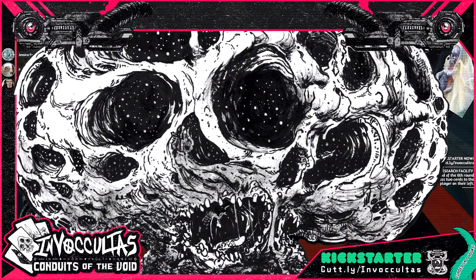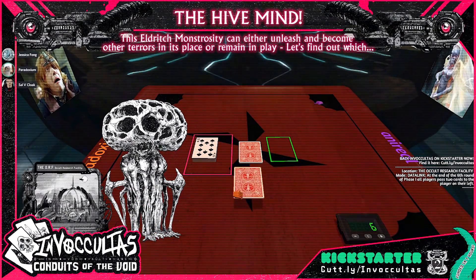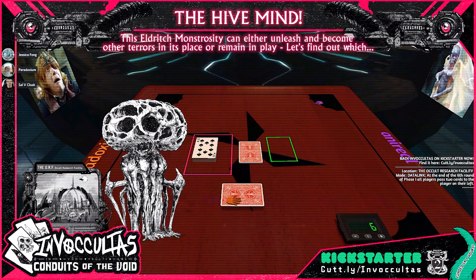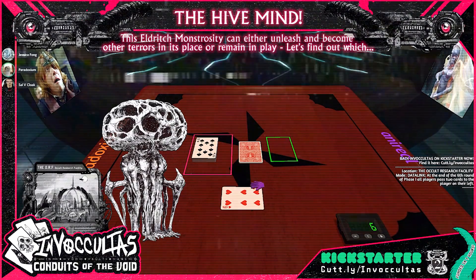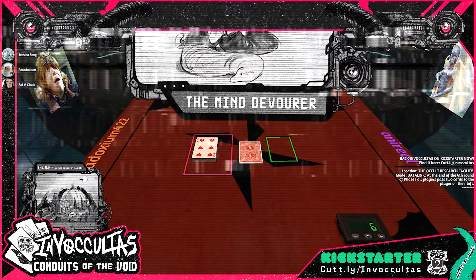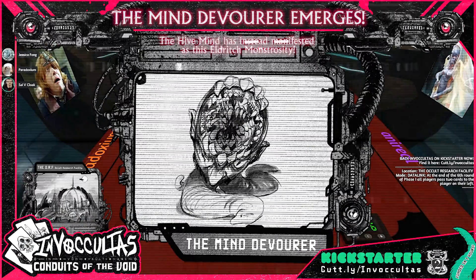Now we've got to find out what that something is, so I'm going to flip a card. If it's a number card, each monster has one associated with it. It says six — so monster number six is the Mind Devourer. I've never actually played with this one, but this is a fun one. 'When the Hive Mind was manifesting, their flesh was replaced by the Mind Devourer.' Nasty.